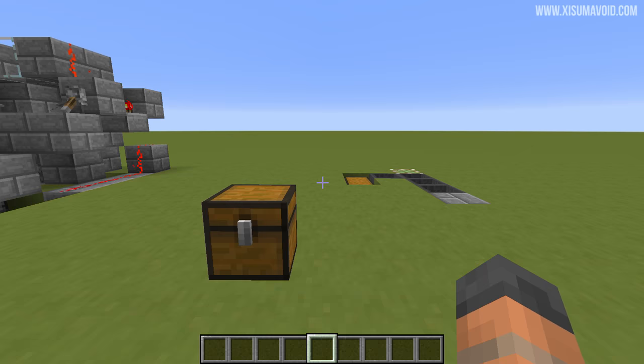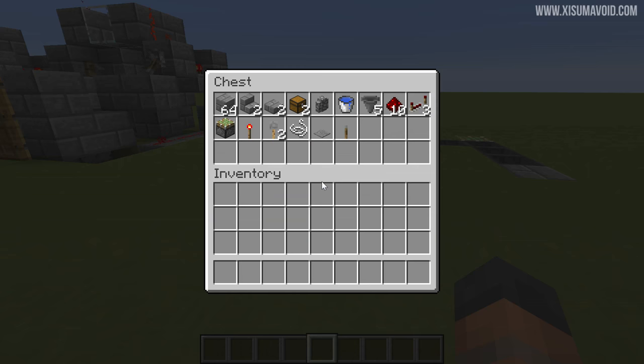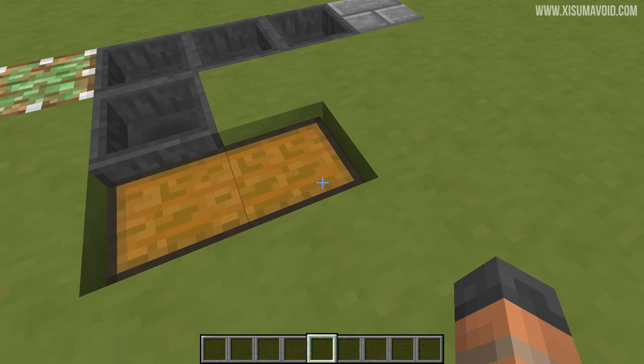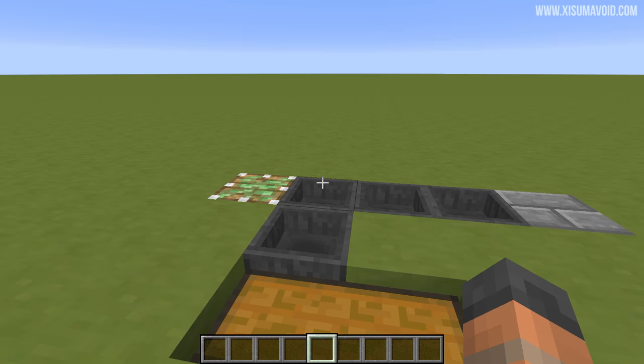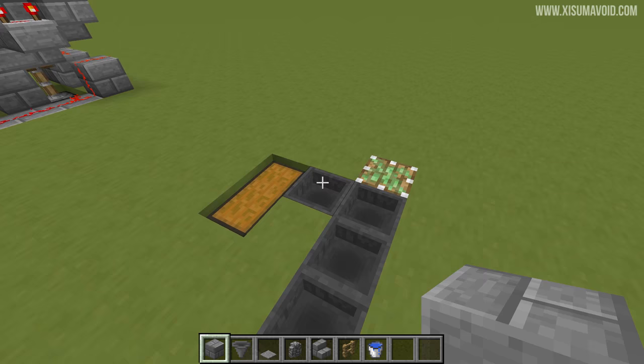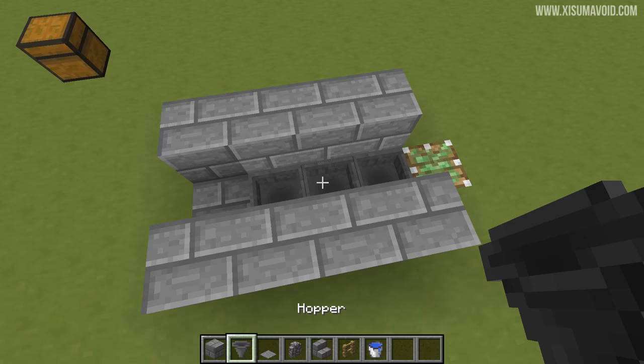Now we're going to build the farm from scratch. You're going to need the resources in this chest, so feel free to pause the video and gather those. Start by placing a double chest in the ground — this is where your items are going to go — then four hoppers behind it, all pointing into the one in front of them. The block here is where the player will stand when using the farm, and there's also a sticky piston in the ground facing upwards. Next, put four blocks in a row on each side, and in the middle put a hopper facing into the one below it, and on this one have it facing into the side.